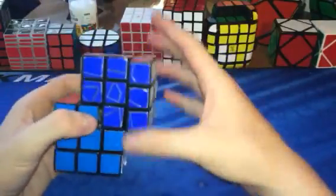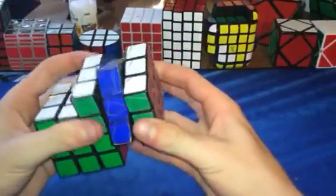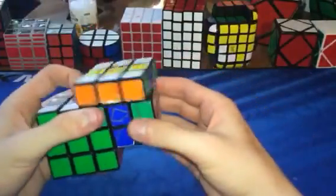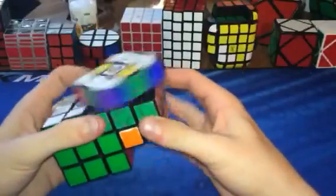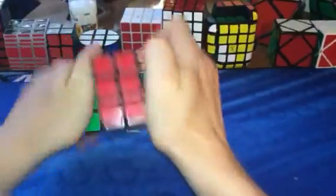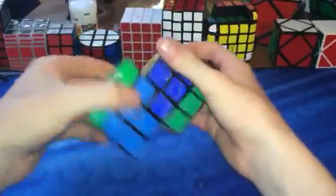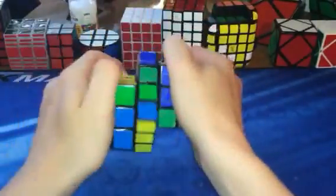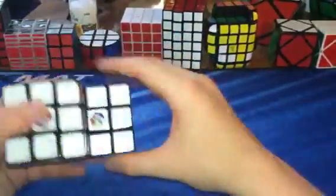Moving out of shape mods, we have the Siamese Cube made from two Rubik's brands, which both turn pretty good. I can still do H-perms on this one. I made this obviously — it turned out pretty good. You can do all kinds of moves with it. It's a really fun puzzle to solve.